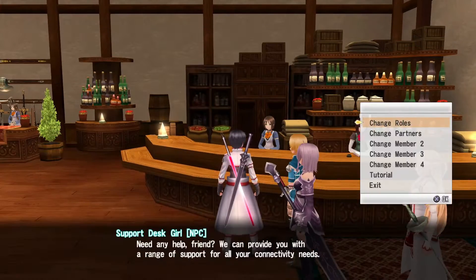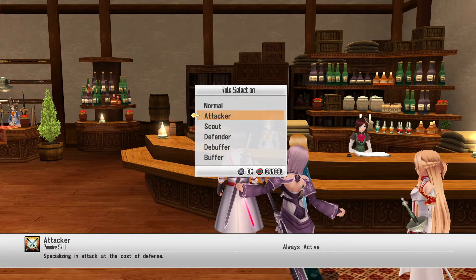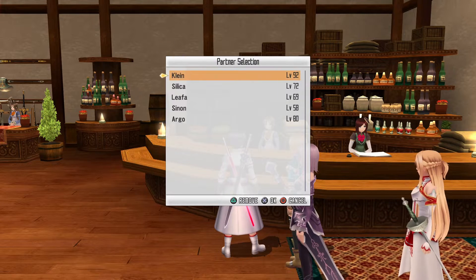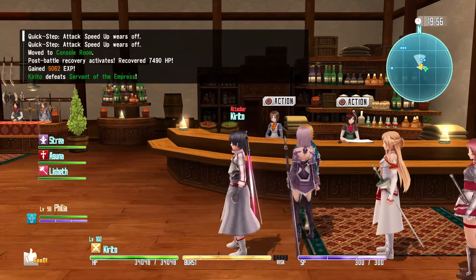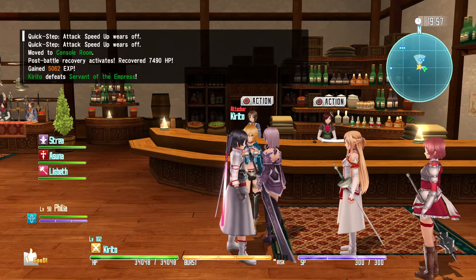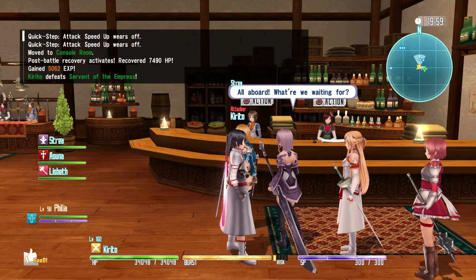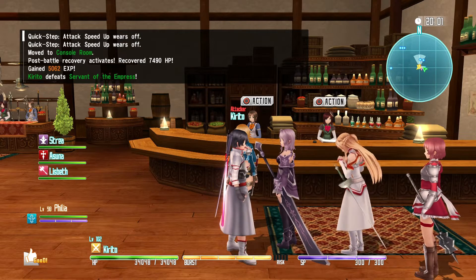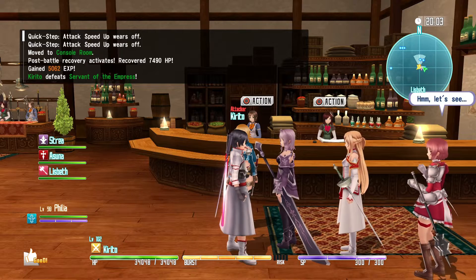From here you're going to want to make sure your role is attacker because you want as much damage as you can to make this faster, and you also want to include party members. I would say Strea and Philia are good to level up if you're doing this early game — Philia because you're going to have her in the hollow area so it's good to get her some levels, and Strea because in my opinion she is literally the best AI in the game.